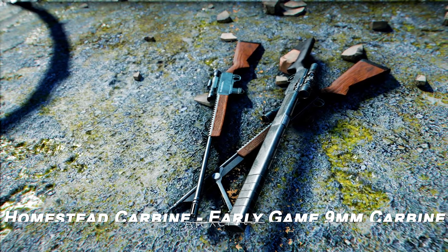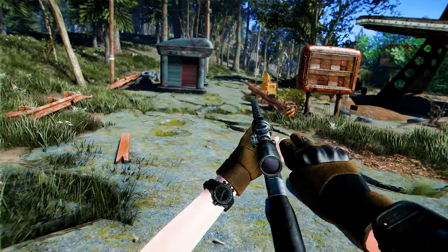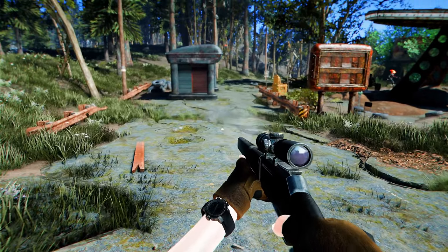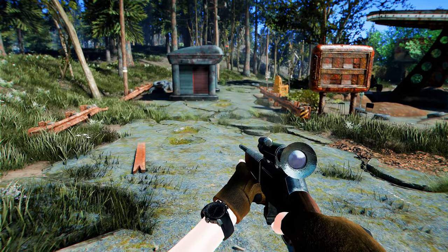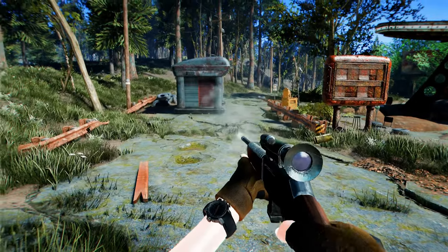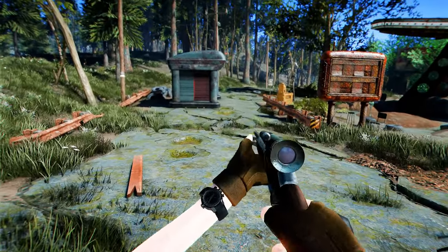Next up is the Homestead Carbine, an early-game 9mm carbine. This mod adds the Henry Homesteader to Fallout 4, providing a carbine rifle that uses 9mm rounds and can be utilized early in the game. Starting from level 7, it can be looted from enemies, making it quite useful in the early stages. Its design is fairly vanilla-friendly, so you can use it without any concerns.